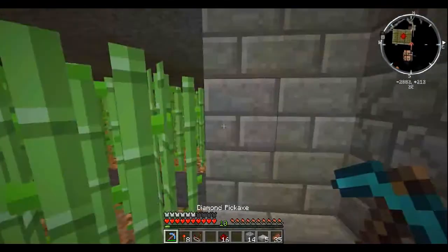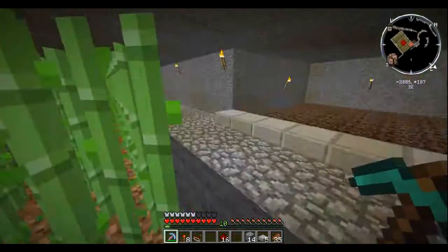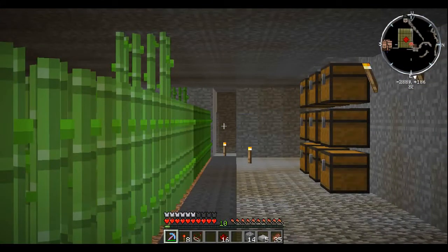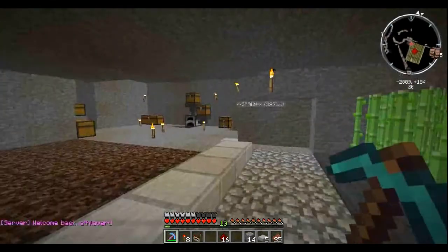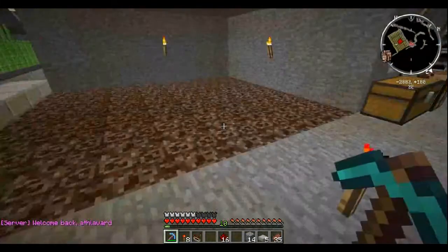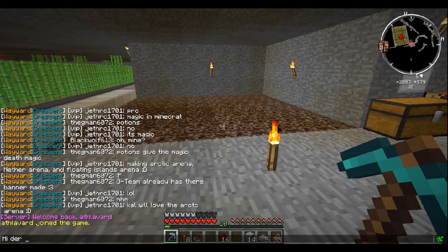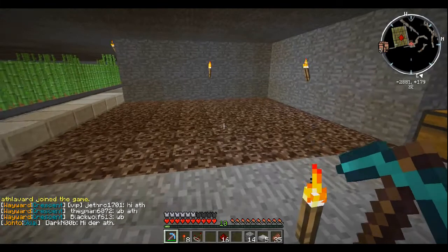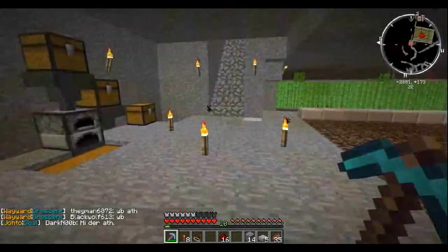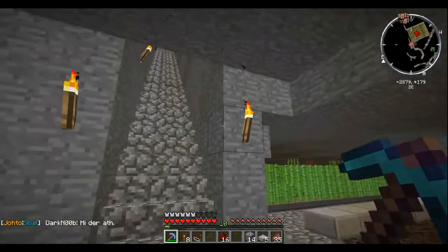Let's get out here. I'm going to go back upstairs and we'll take a quick look around my place. You'll notice back there there's a ravine - you can't see it from here, but at the end of that hole if you go down, there's a small ravine back there. And there's the owner of our server. Hi there. Whenever a VIP or mod or the owner of the server logs on, you get that notification.